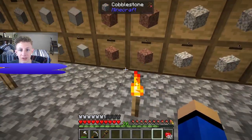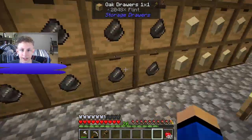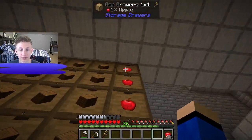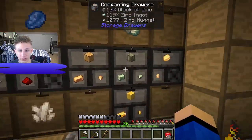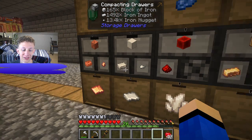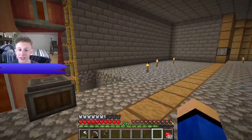We're making andesite inside. We have smooth stone — I need to make more of that — smelters, granite, doors, and then some random stuff. We have clay, tough sugar, a lot of flint. We have all the Create stuff and all the chocolate stuff we worked on last episode. We have apples, wood, trees, plants, and ores.